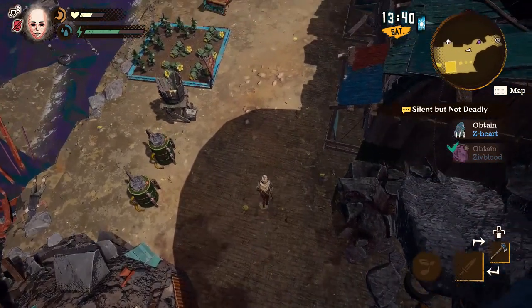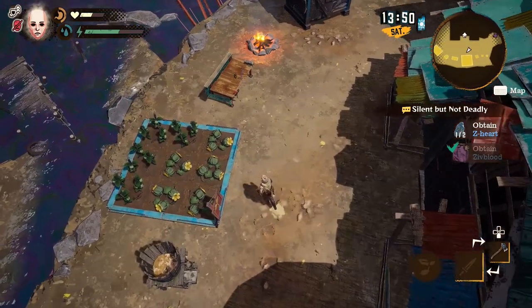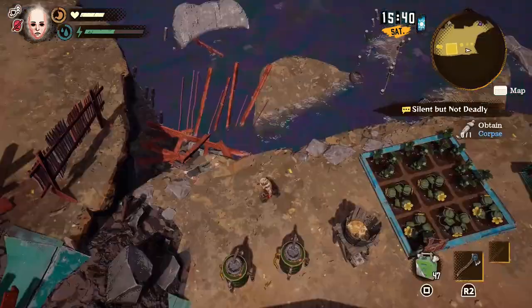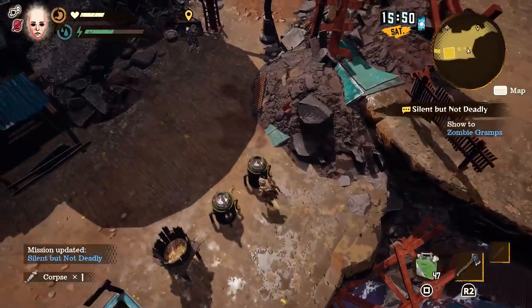Once there he'll guide you through the steps of growing your own zombie, but you do need to provide some supplies. Hopefully by now you've accumulated some Zed Hearts and maybe some Zed Blood as you've been going through the wasteland. Once you return back to him he'll then tell you to pick up the corpse that has freshly appeared at your camp.